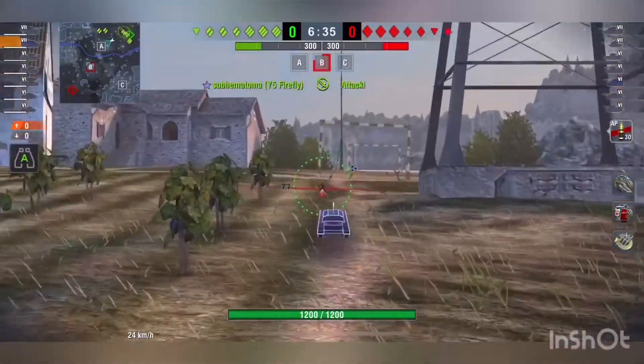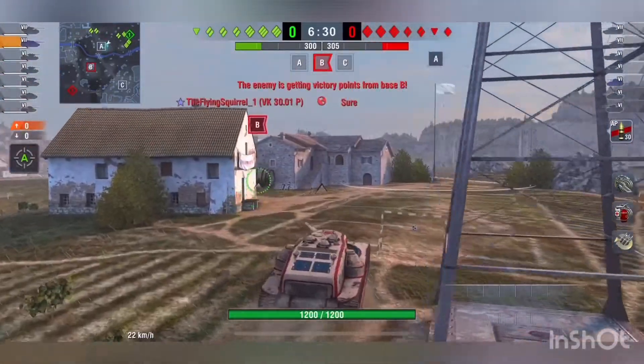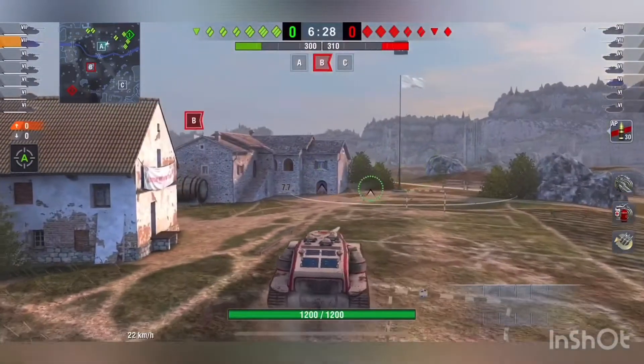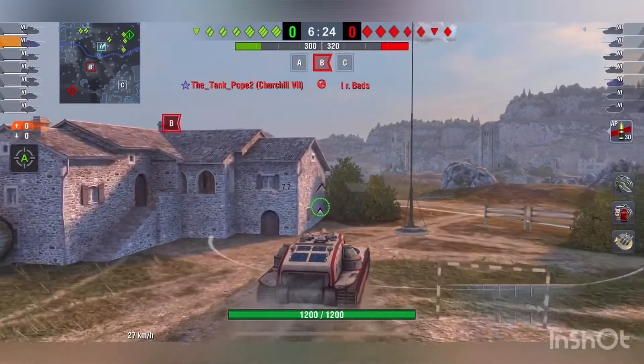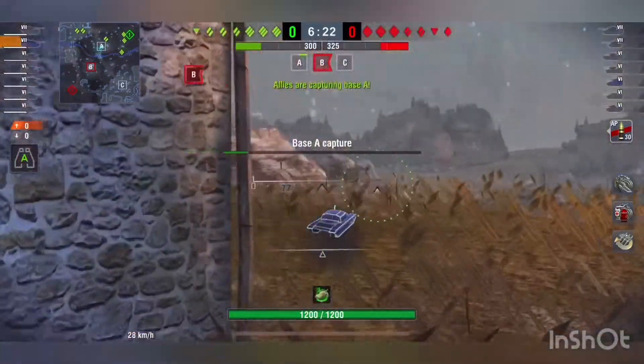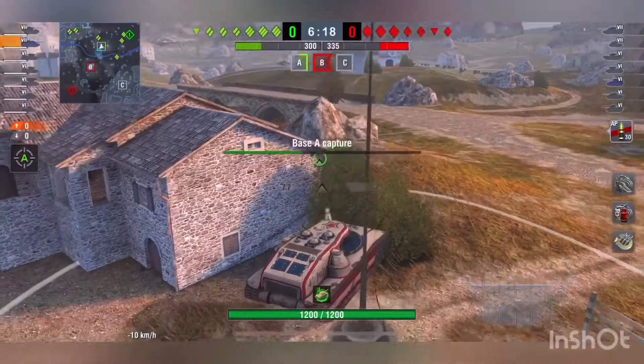So as you can see I'm rolling up here to A, because I see that those mediums are rolling out to the ruins and nobody is coming up here to cap A. Now on supremacy this is a pretty easy base to capture, and you can see that they have already got B, so we need to make sure that we get some cap points, or else if it comes down to the wire we're going to lose it.